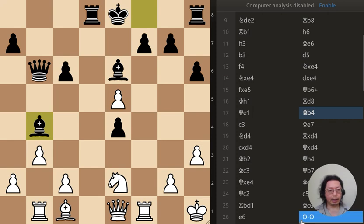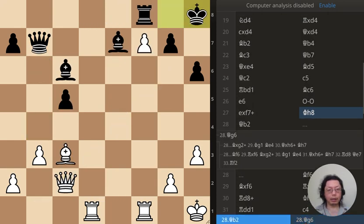Alright, next position. The king has just moved to the corner, h8. What will you do?